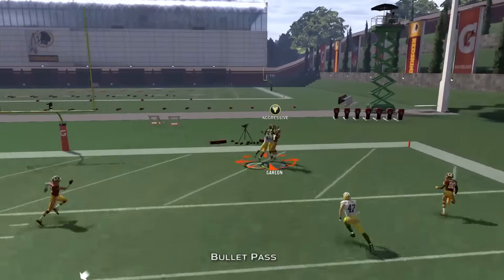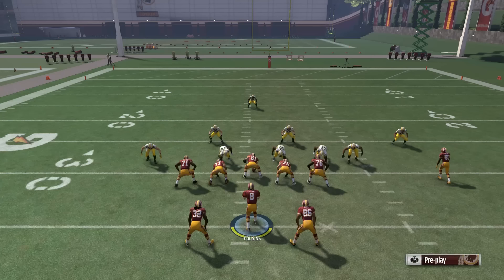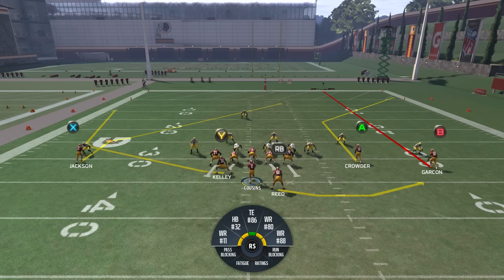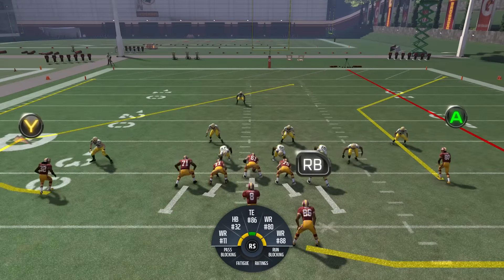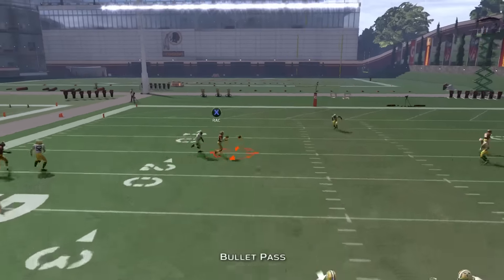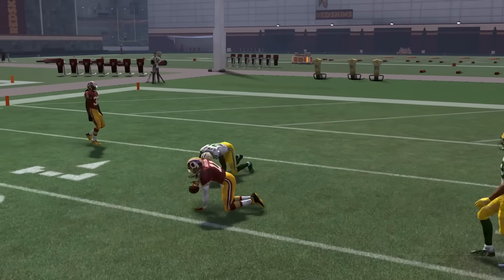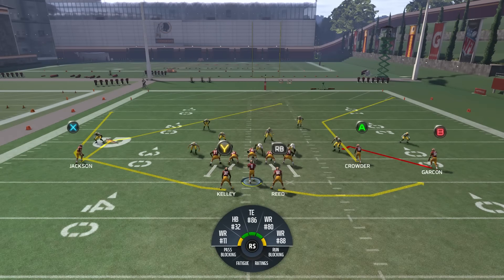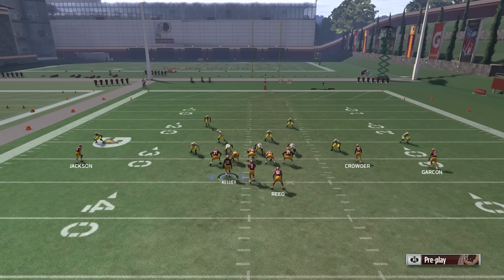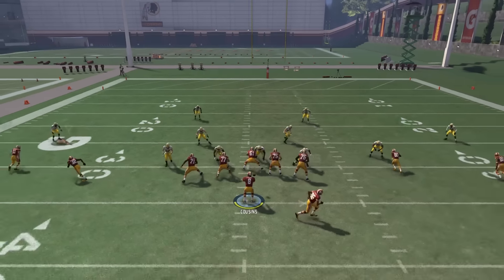A was about to be wide open — I just made the wrong read. B is on a streak. Motion Y and pay attention to the man on Y to see what happens. The thing I love about the route from X is it's a slant but it has really deep depth to it — it's almost like a mini post route. A has a really deep corner route too.